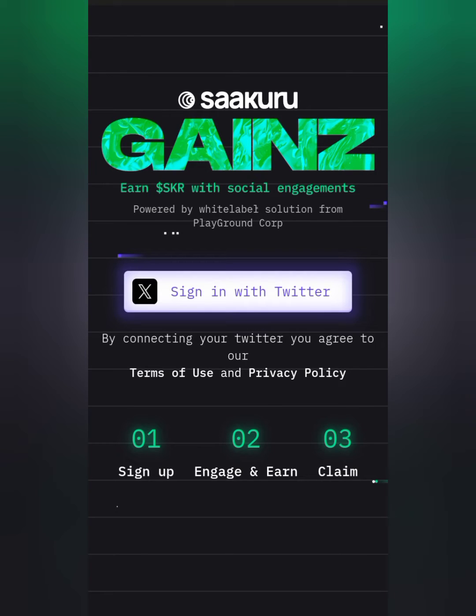Once you click on the link in my description it's going to take you to this page — you can see the Sakura Games right there. All you need to do is sign up an account, engage, and then claim your reward.